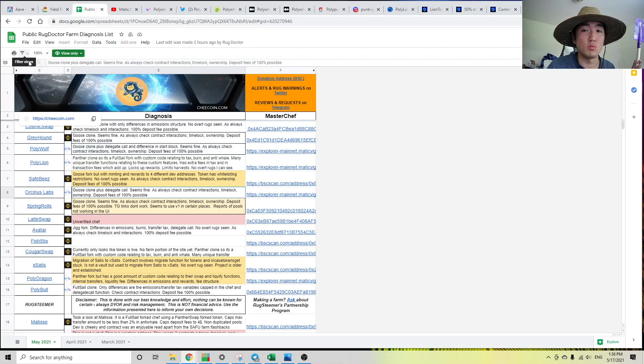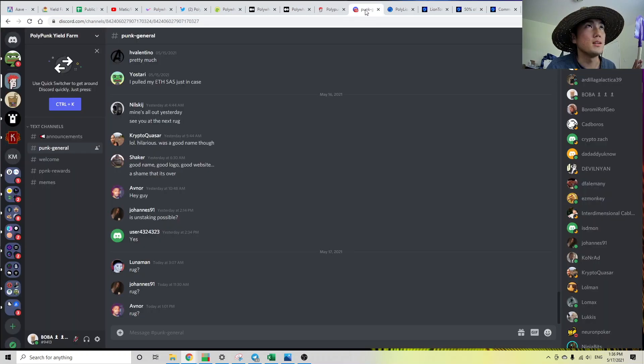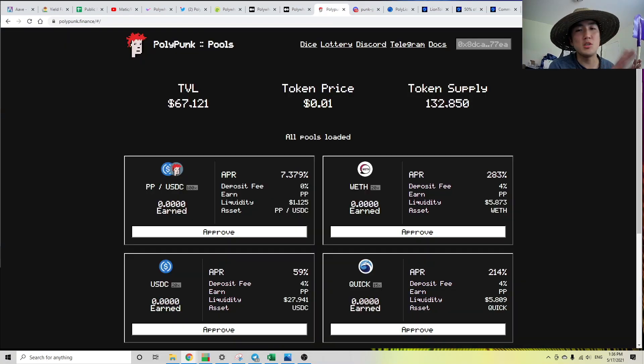That's how I use Rugged Doctor Farmless to make sure I don't get hard-rugged. What the devs did for Polypunk is a soft rug. A soft rug is when the developer just disappears — they just stop working on the project, collect some deposit fees, pocket it, and run away. I knew about the risks, and I wasn't a fan of their tokenomics, but I still entered this farm because their TVL was low and I thought I could make my deposit fee back, which I did. I made about $200–$300 off of it, which isn't great, but given the risks, maybe I should not have taken it.